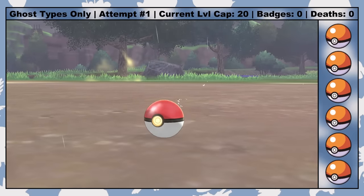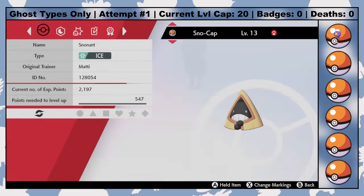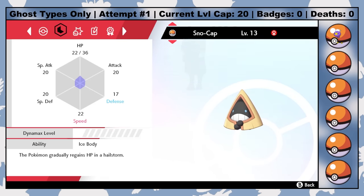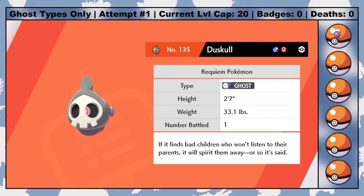First is a Drifloon from Southlake Milos. Shortly after that is a female Snorunt from Westlake Axwell. She'll be able to evolve into a Frostlass once I get a Dawnstone, but until then she has to go in the box. Next, I head to Watchtower Ruins and catch a Duskull, which brings my list of usable teammates up to two.